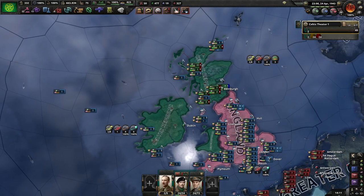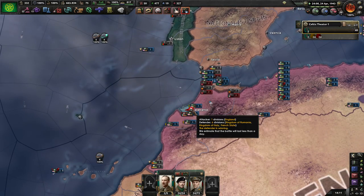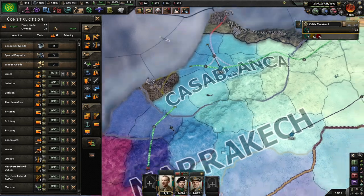Welcome back to the Road to 56 as the Celtic Republic. Casablanca has just about fallen to England. How are they doing on the supply front?